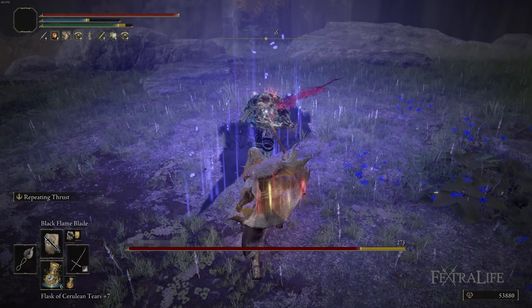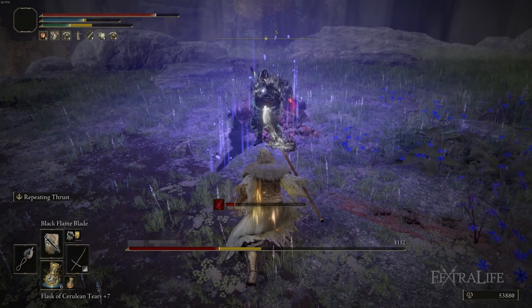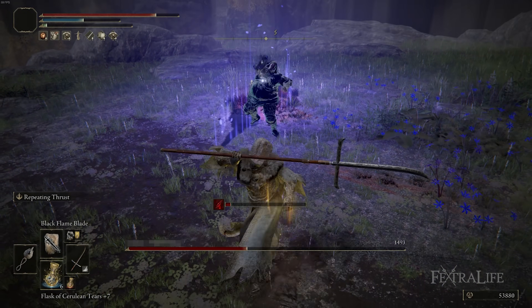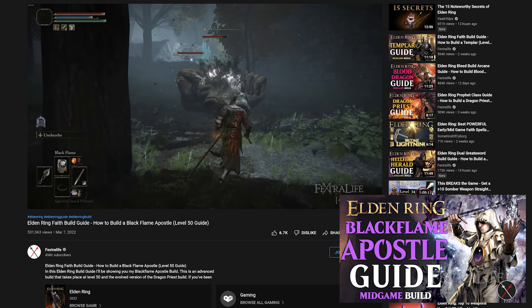In this Elden Ring video I'm going to be showing you my Black Flame Spellblade build, which is a level 100 version of the Black Flame Apostle build and sort of advances that build. So if you've been wondering what to do with that build, then watch on to find out.